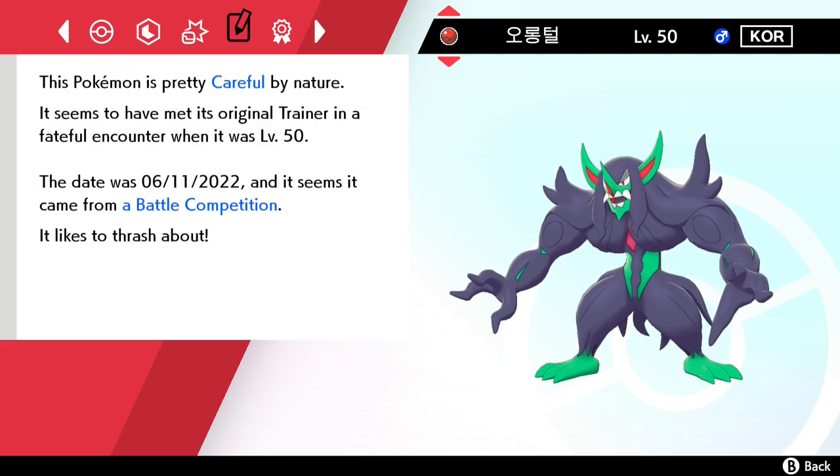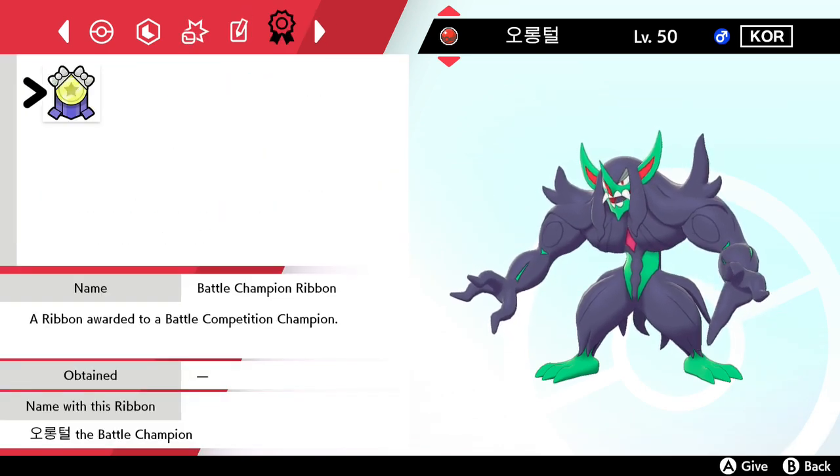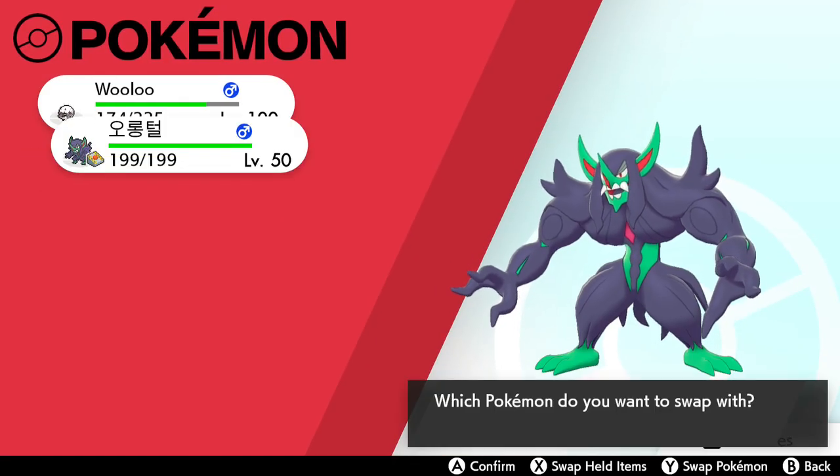Its moves are Spirit Break, Scary Face, Trick, and Taunt. It has a Careful nature, the Battle Competition ribbon, and the Battle Champion ribbon. It looks pretty much the same as the Sableye by the looks of it.